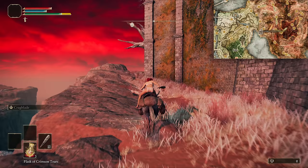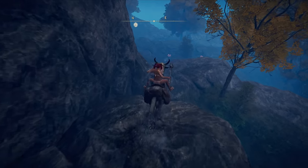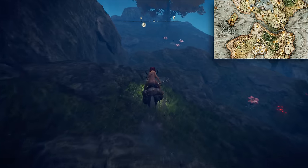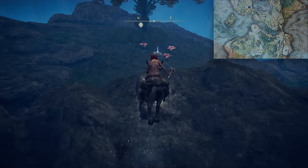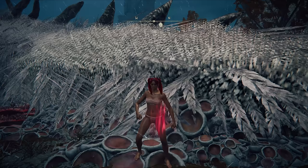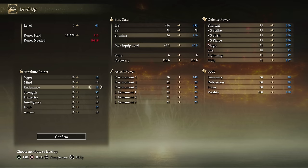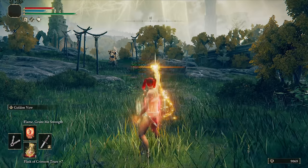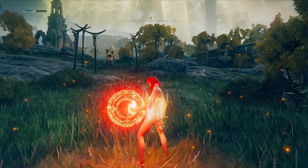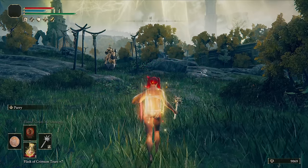Then to Fort Gale and round the back to grab Flame Greet My Strength. Drop down the cliffs to the south east of the Church of Pilgrimage and grab the Faith Tear. Now for Cavalry and Grail to level ourselves up. The Fire Prelate who drops the Big Red Hammer is very tanky.